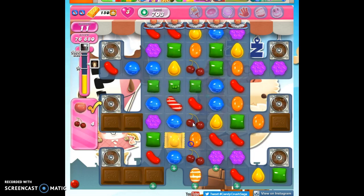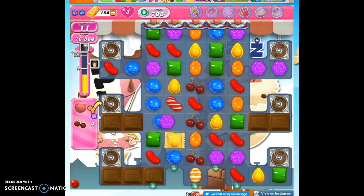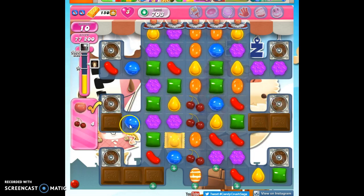Here I can get rid of some of that chocolate. Lost my striped candy. I need to get this detonated — how can we do that?